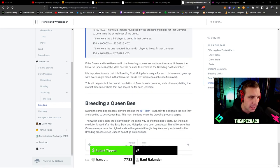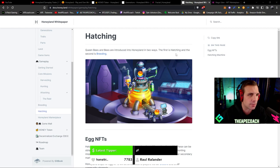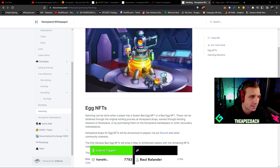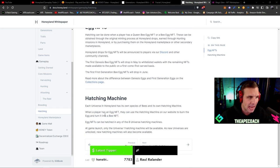You can also breed a queen bee by using royal jelly. The hatching process is how you turn your egg NFTs into actual bees. Anyone who wins the Genesis NFT is getting a bee egg — it's a Genesis bee egg, and you'll be able to go to the site and hatch it into the actual bee NFT.